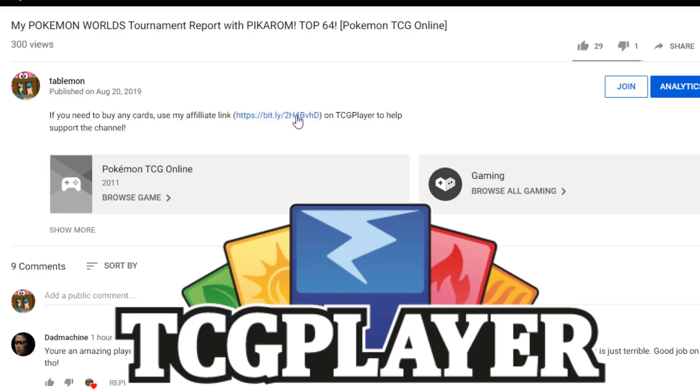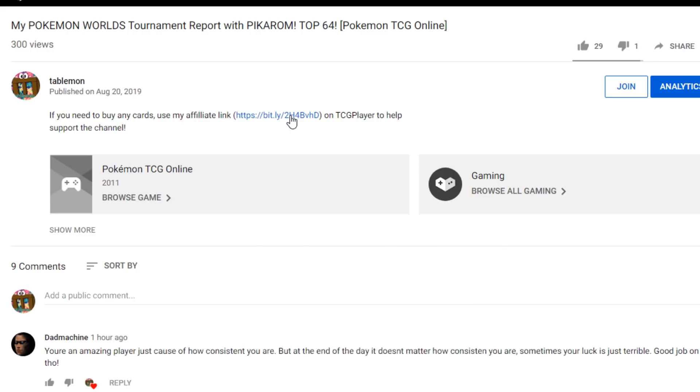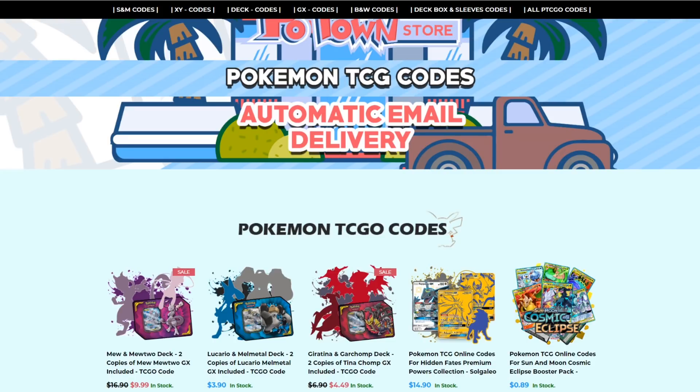If you're planning on buying any cards from TCGplayer, make sure you use our affiliate link in the description of our video to help support the channel. It's the best way to do it and it's free. If you're looking for code cards, make sure you check out Poton Store. They have automatic email delivery and all the latest Pokemon TCG codes, and you can use the Table 1 code for 5% off.